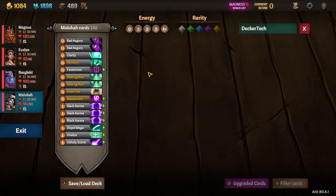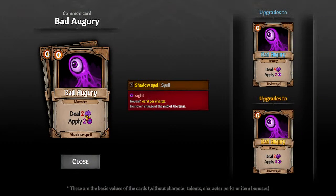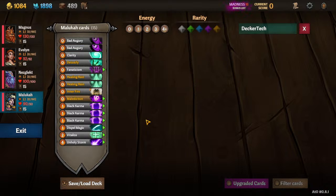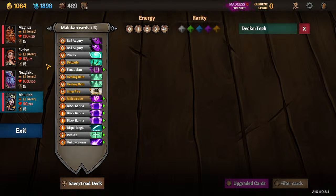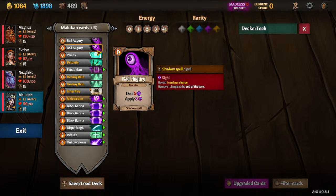Bad Auguries — play Unholy Storm if you can, but eventually you'll run out of energy and need to fill your hand with cards that do something. This is a zero-cost damage attack in the right colors — it's a shadow spell — but mainly it's just a zero-cost attack, which is why we haven't cut it. I'd rather have Black Karma if I can afford the energy, but depending on Fanaticisms or if you have a battery mage, you might not be able to afford something bigger. It's a really poor card, but sometimes you just need a filler.